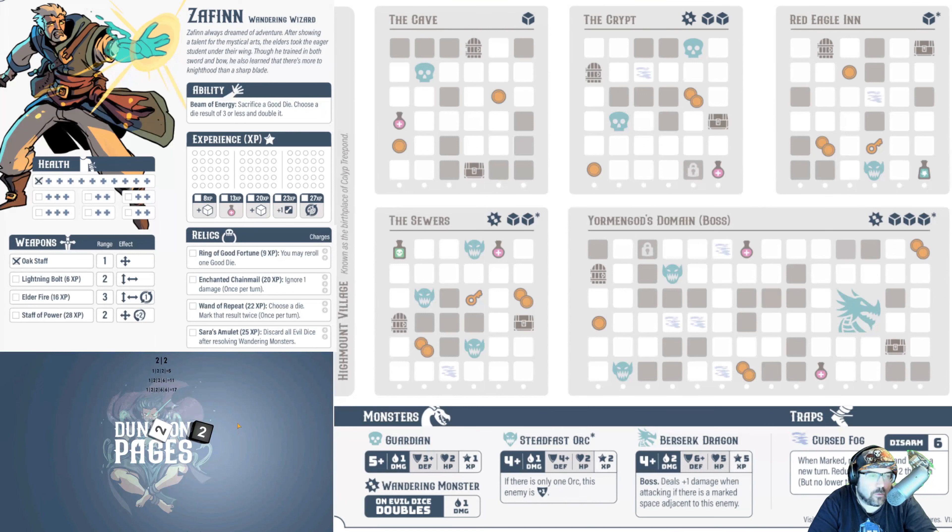I'll start and explain my choices as I go. First I roll one black die — called a bad die — and I have one white die, which is a good die. I've gotten a six and a two. I'm basically trying to make a path from this door all the way down to the treasure chest. I want every number to be connecting — always within one of the previous number — from door to chest.